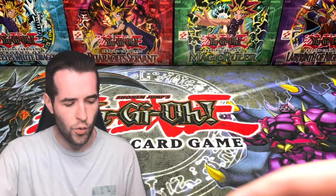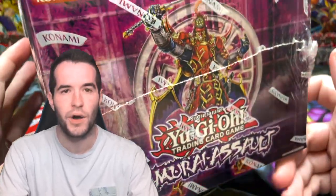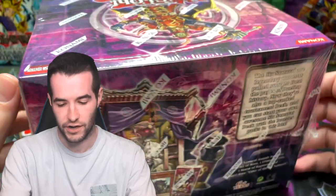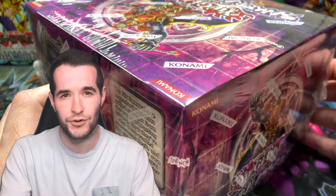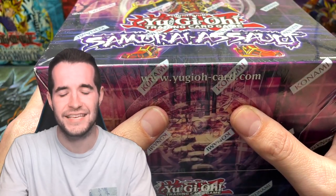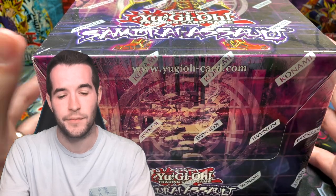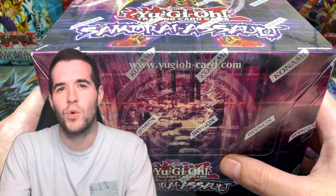The way of the samurai is to open Yu-Gi-Oh packs. What's up guys, we're back with another epic video. We have a Samurai's Assault entire special edition box - there's 10 different special editions in here. Speaking of special editions, we're opening every special edition when I get the last one, the Dark Illusion, to actually show up. After that happens we're opening every special edition, which includes one of these but not one of these 10, because we're opening all these in this video.